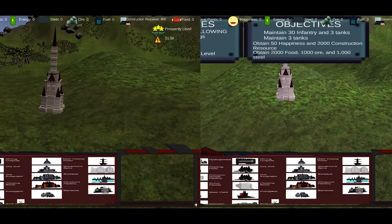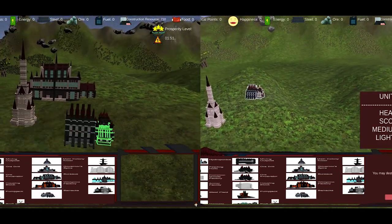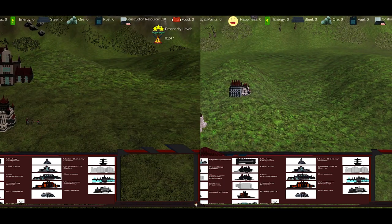While in multiplayer mode, the player either competes against another player in PvP, seeing who can impress the higher-ups on Earth, or cooperates with another player to build a city together.